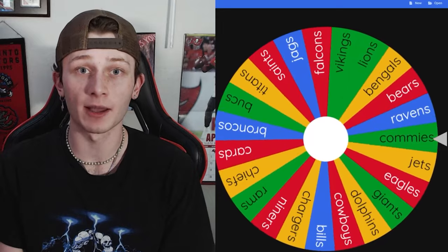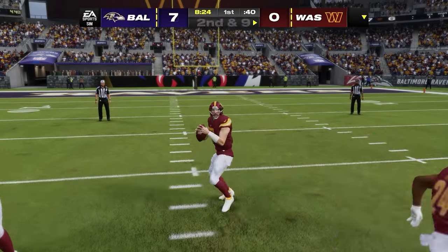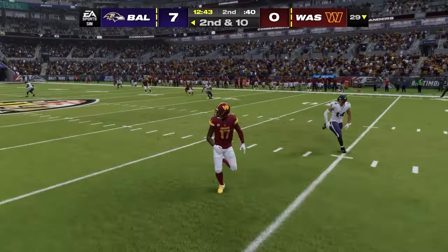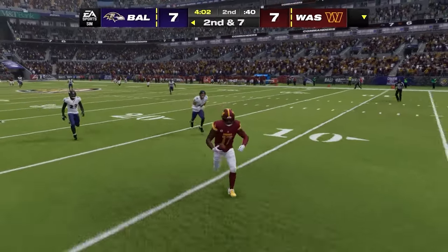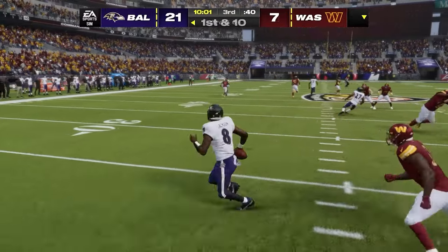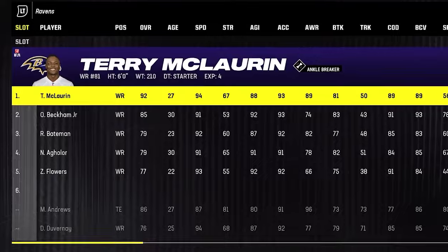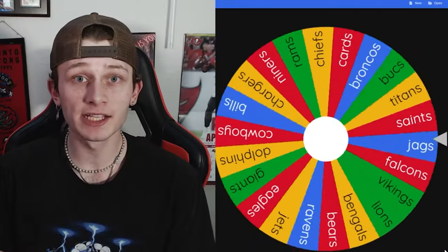The wheel lands on the Commanders, heading west to play the Ravens. As I say not to sleep on the Commanders, Madden does the exact opposite. They score one early touchdown to Terry McLaurin and after that it's all Ravens — Lamar killed them. Baltimore wins 28-7, taking over DC and adding Terry McLaurin.